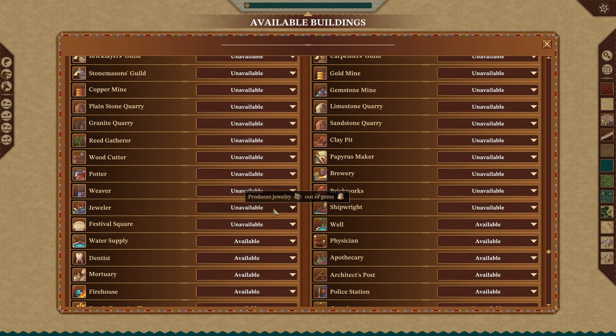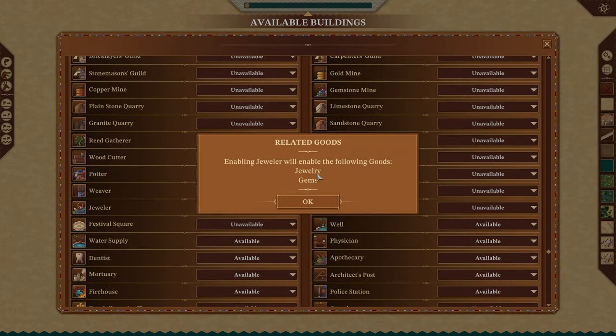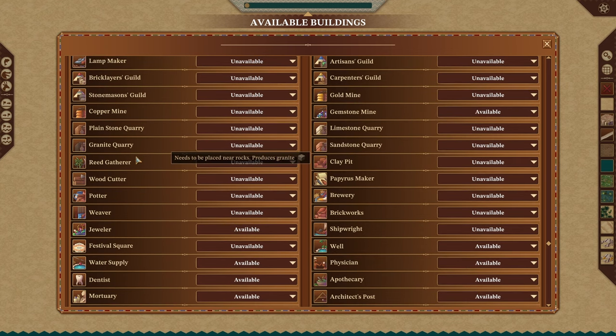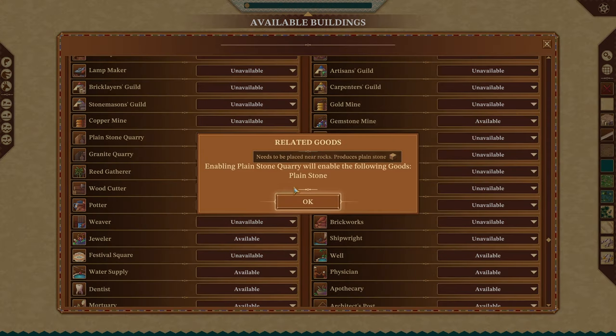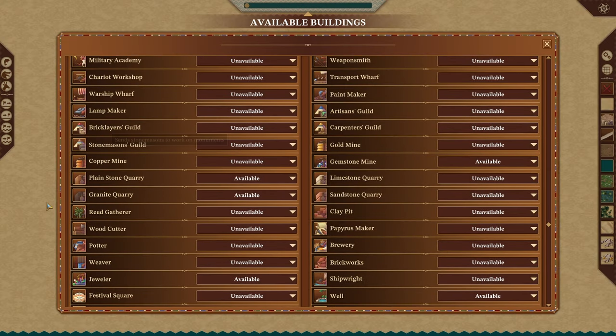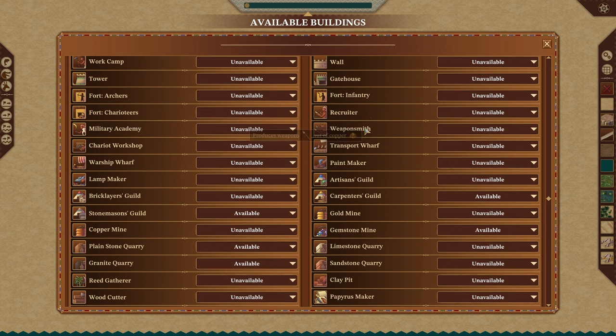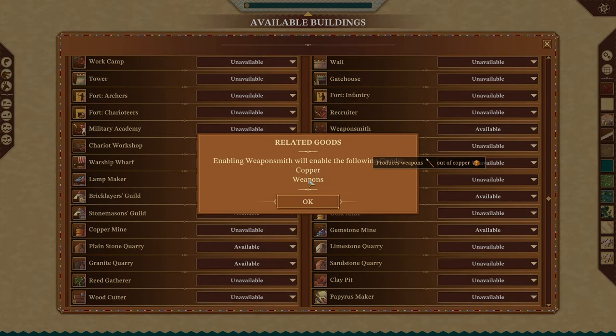Say we want jewelers to be enabled — that enables the good of gems, whether through import or export. If we build the jeweler, we want to be able to have a gemstone mine, unless you want people to have to import it. I want my people to be able to mine granite, so granite is available and they can mine it. Same with plain stone for towers. Remember, we have to build that obelisk, so we might need stonemasons to carve it, or carpenter's guilds for scaffolding — which means we need wood. For military, we need to enable weaponsmiths and copper mining.